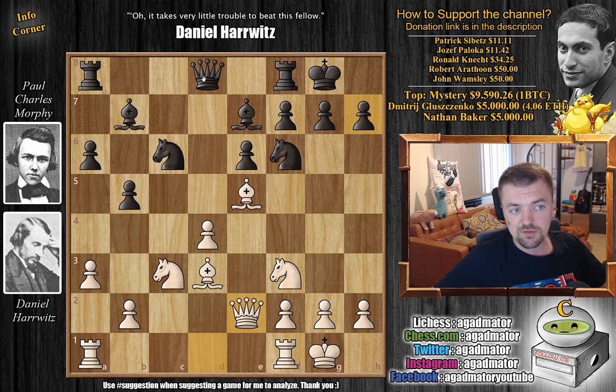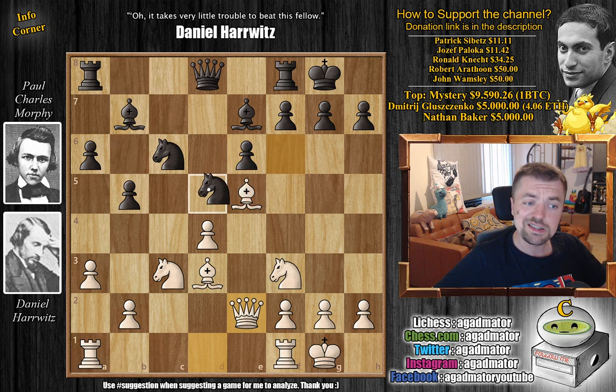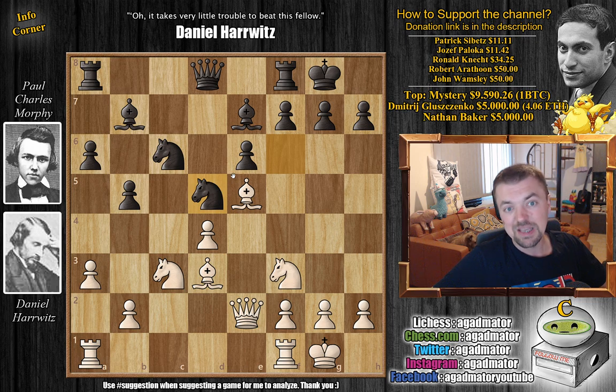Morphe could continue just developing — queen to b6 is always an option, he could still trade on e5 and connect the rooks. But Morphe goes knight to d5, which is a counterintuitive move because you move pieces away from the defense. You have to respect the bishop pair — if you don't respect the bishop pair, bad things will happen.